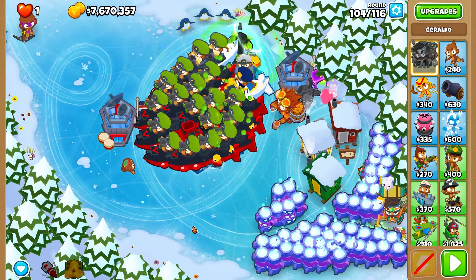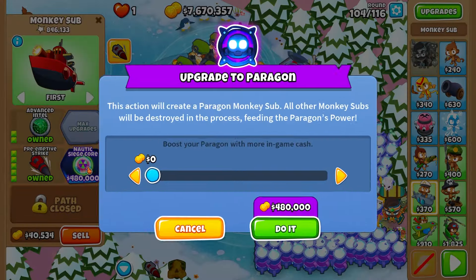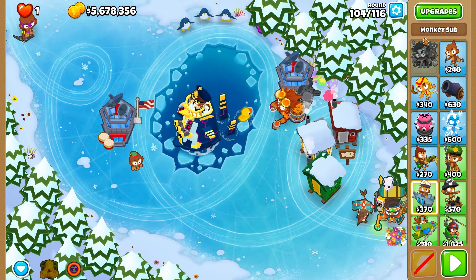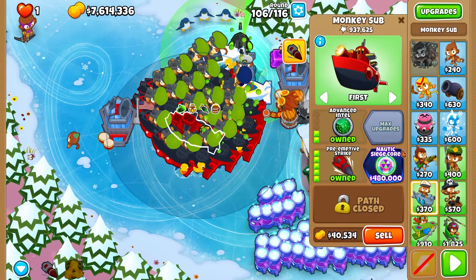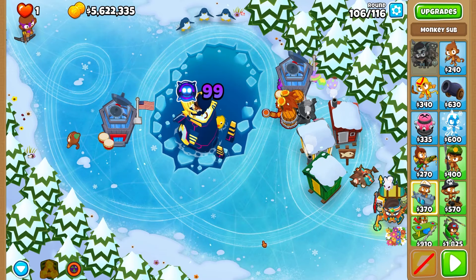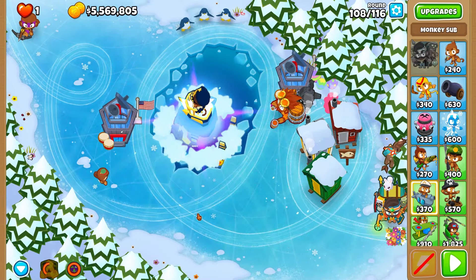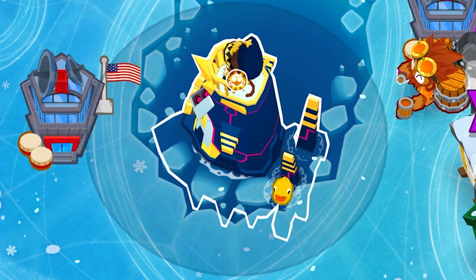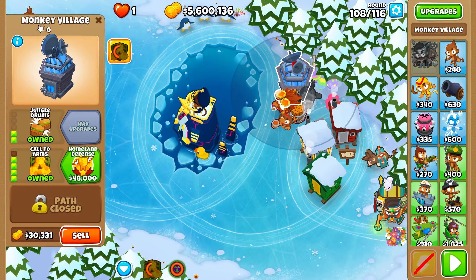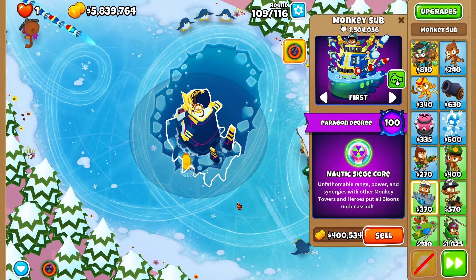So here we are in the challenge browser around round 105. We have a lot of money — I just gave ourselves infinite money. We have 53 totems and all these subs. Is it enough to get up to tier 100? Sub paragon — please. Oh my gosh. We got two more totems, that should be enough. The tier 100 sub paragon — come on. We'll do two more totems. There we go — tier 100 sub paragon! Look at the lines. We'll sell everything else and keep that monkey for advanced intel. It doesn't look that different honestly — we have these purple lines — but it's going to do really, really good.